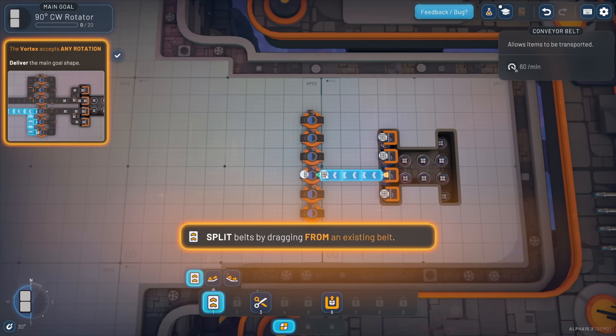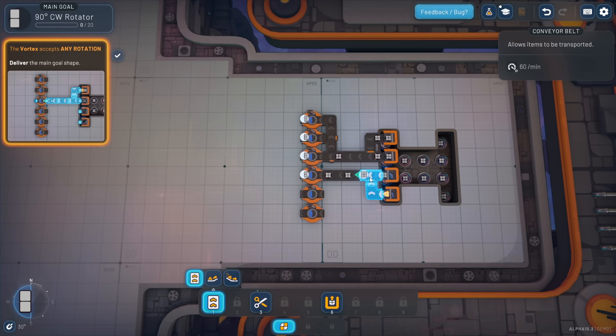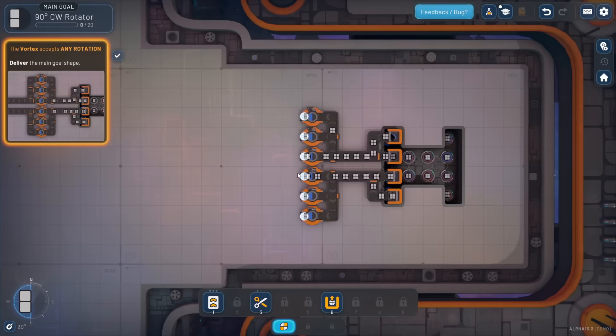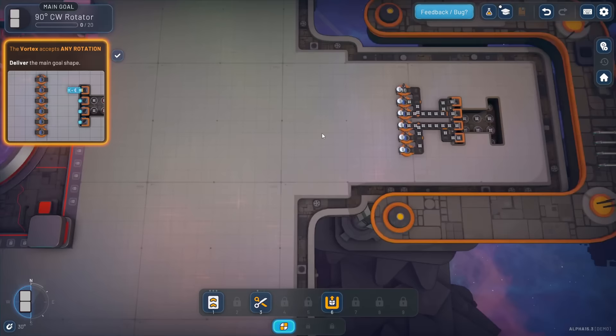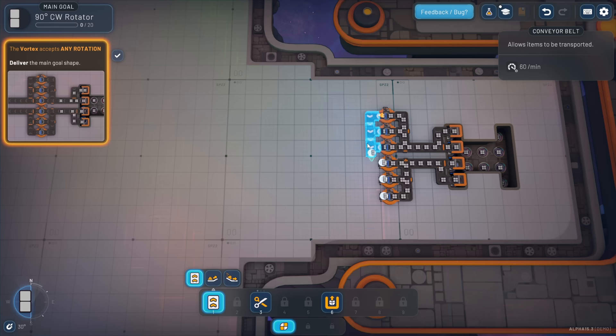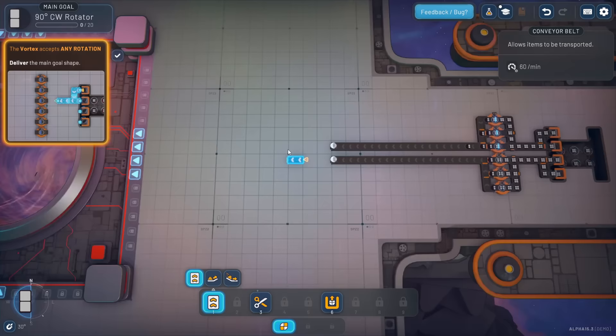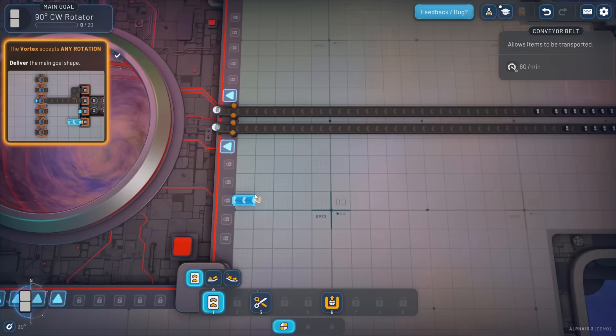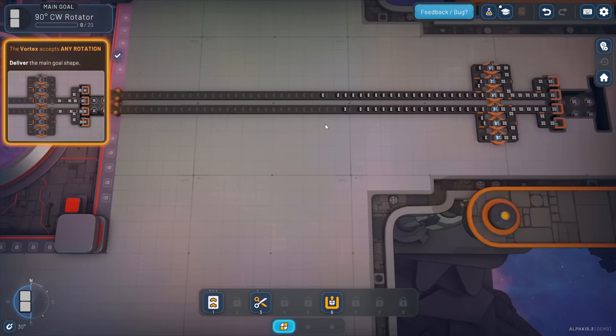We'll follow the example - looks like these go straight in, then branch off. That's just me clicking and dragging, super easy. We're going to get a bunch of squares that all look the same. Super easy to build. I'm going to drag these all the way up - check it out, it automatically puts a little item launcher at the end of the belt if you drag onto the square next to the vortex.